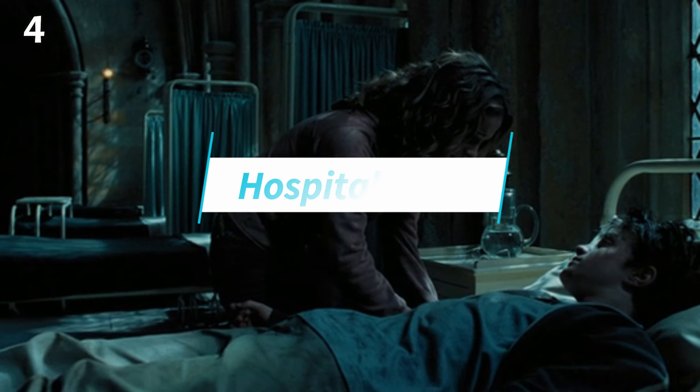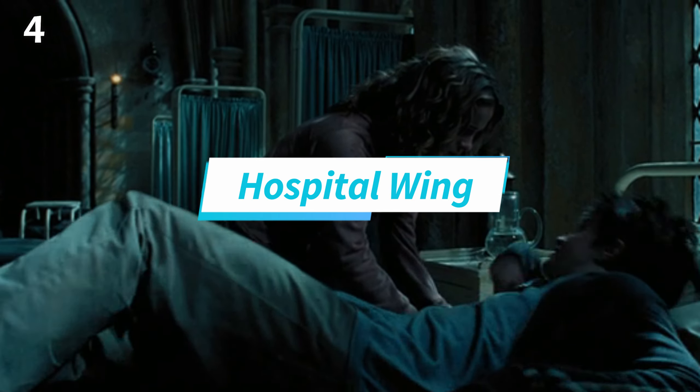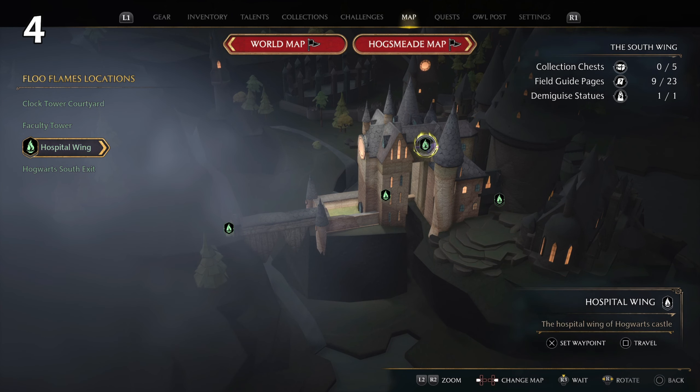The hospital wing is also present in the movie. We have Harry Potter there after he suffers the Quidditch accident because of a Dementor.